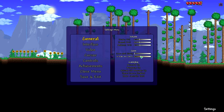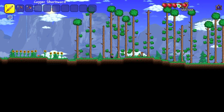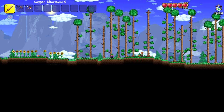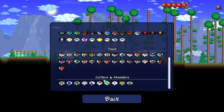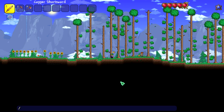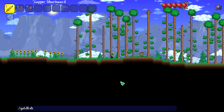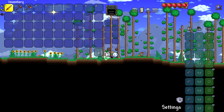Let me reset the UI here. Beautiful. Whoa! Look at that - that's really cool. Open emotes - there's emotes now? Oh, and you could type them in chat. Goldfish. That's so cool. Oh my gosh. I love that.